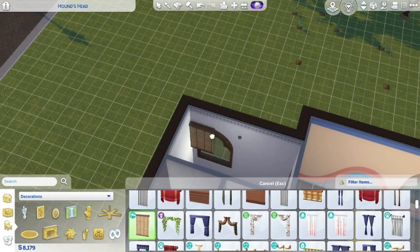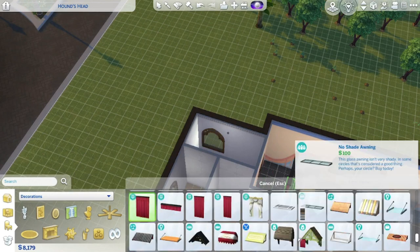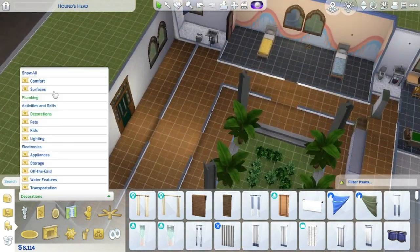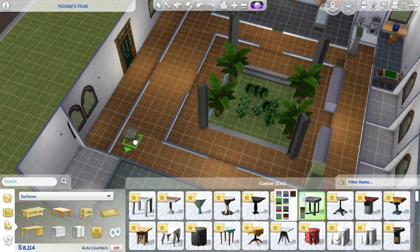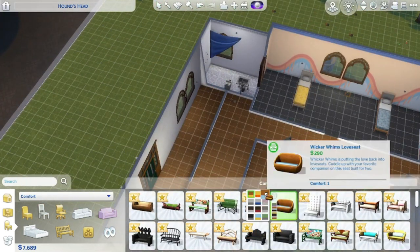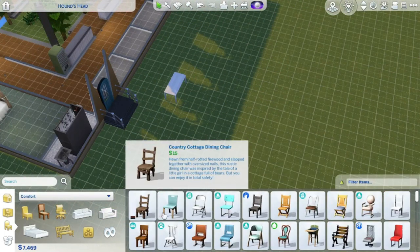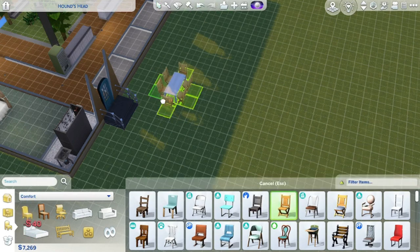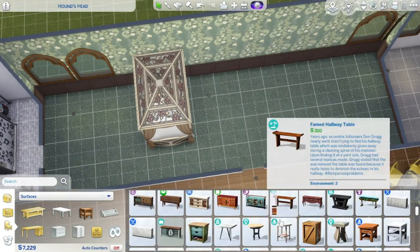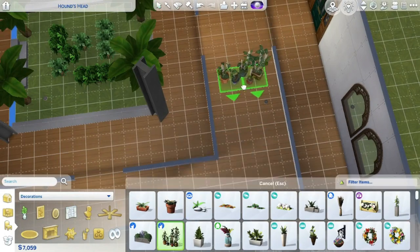Unfortunately most of those windows ended up in bathrooms, so I was trying to find a good fit for the strangely shaped windows. Hopefully I was able to maneuver that little tarp thing from the Werewolves pack — that worked out. Then I finally figured out I don't actually have a place for them to sit and eat — no dining space. Watching it back, I realized I could have knocked down one of the walls, made a little space out of the three-by-twos, and put a table they could all sit at. Instead I just squished a table in the corner and called it a day.